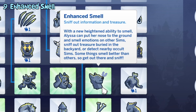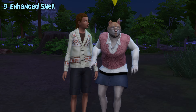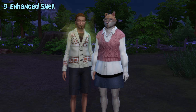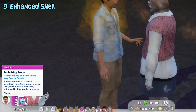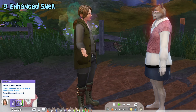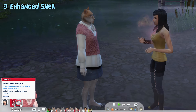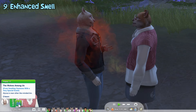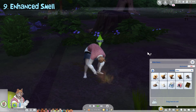The enhanced smell ability allows werewolves to perform the enhanced smell interaction and smell nearby sims' scent. They can also click on the ground and do a smell-here interaction. Depending on the smelled sims' emotions, the werewolf can either feel happy, playful, or flirty. Other occults will also give special scent and moodlets, like aliens, mermaids, and spellcasters which makes them dazed, vampires which makes them angry, and other werewolves which makes them happy. If you have the scavenger ability, this ability can help werewolves smell out treasures so they're much easier to find.